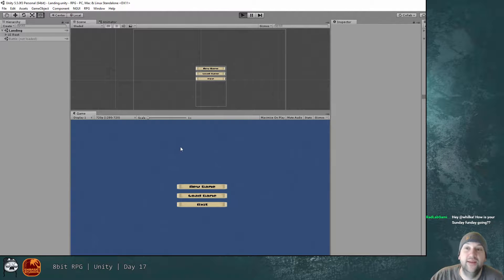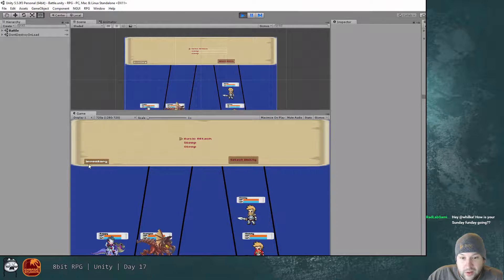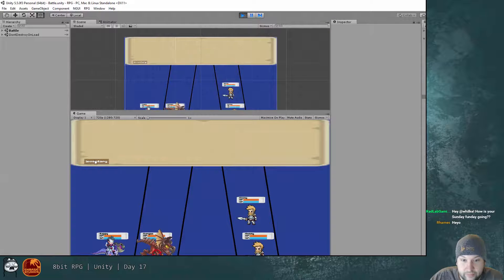Let's make sure the game is still in a working state from where we left off yesterday. Here's all the fun gear we've gotten from combat. We can swap between heroes — perfect. If I select him, we show Rappy.